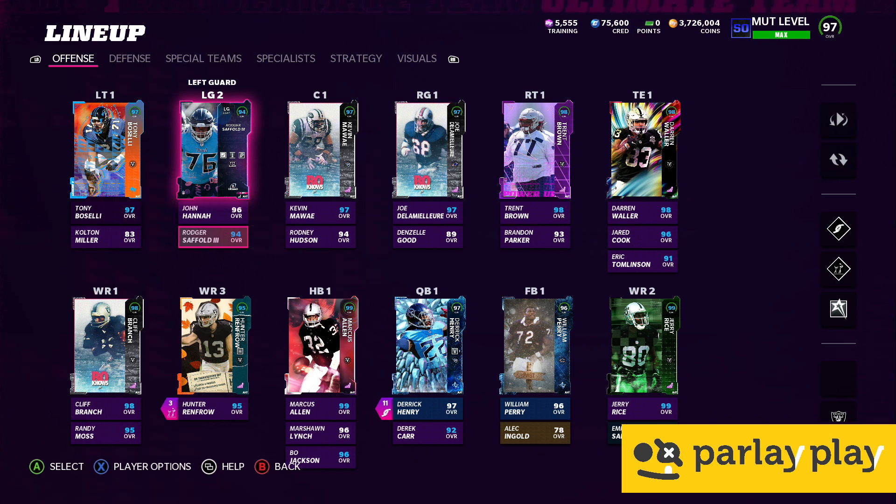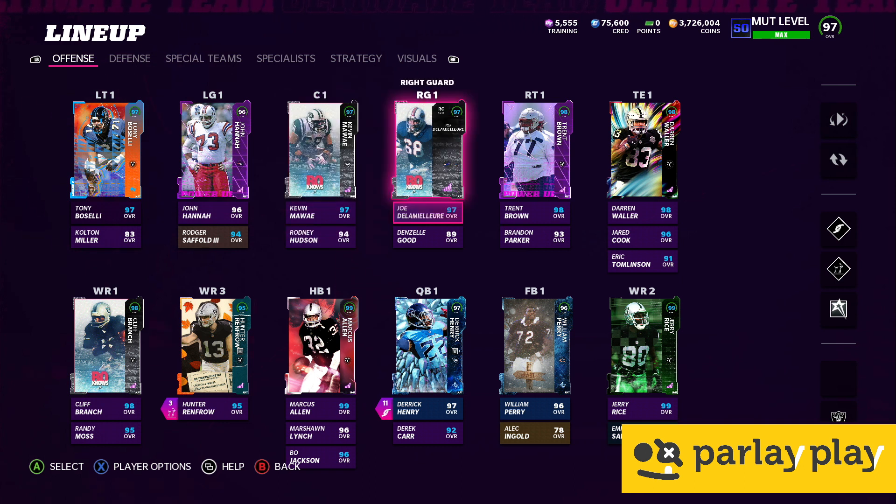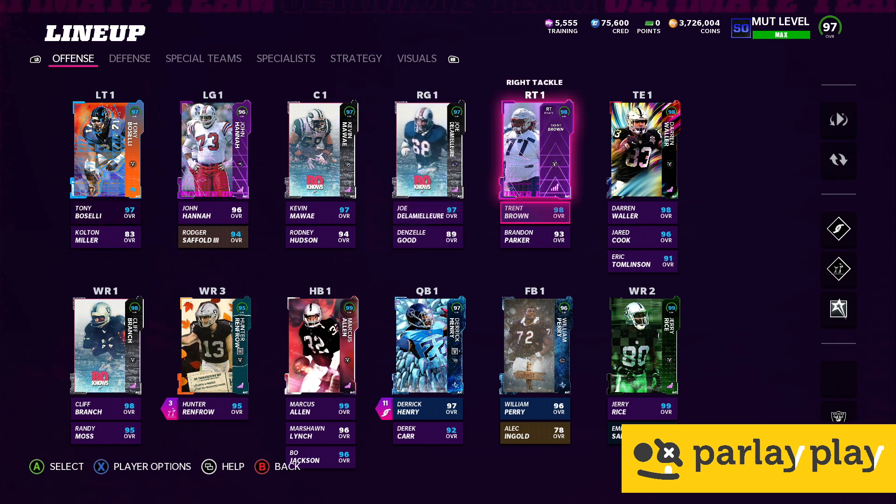We've got Kev Mawa'e, who's buffed to a 97 — I'll show you the strat item doing that in a sec. Rodhart's still a 94; we've still got full Rodhart. Joe De La Malure is also a 97 — again, it's a strat item buffing him. Denzel Goodson, 89. Trent Brown from Team of the Year — I don't have the Team of the Year artwork because it makes the menus run crazy slow, so we went with his power-up. If you squint, you can kind of pretend he's a Raider.